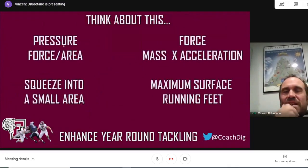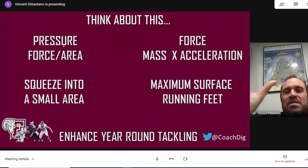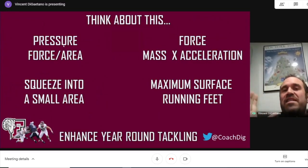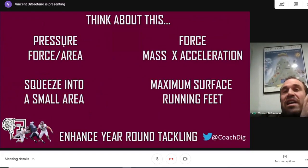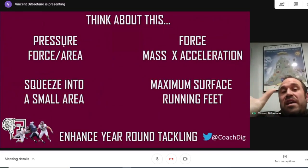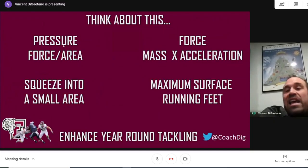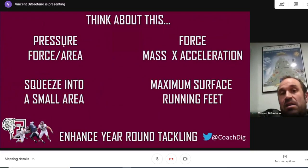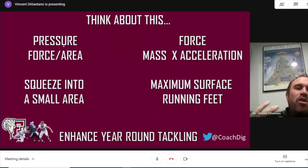These things have taken some time for me. I'm not really a science guy, but when you really think about what you're trying to do in tackling, you're really trying to take two dynamics. You're trying to apply pressure — squeezing something into a very small space — and you're trying to get as much of your body on it as possible and drive it backwards at the same time. The pressure formula is force over area, which is really the tracking of the ball. Force equals mass times acceleration, so the massive part of your body in tackling is always going to be your shoulder.